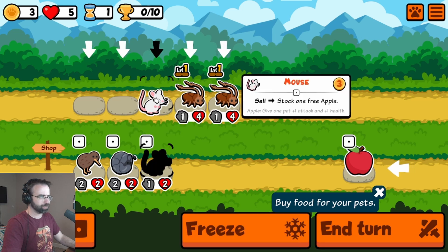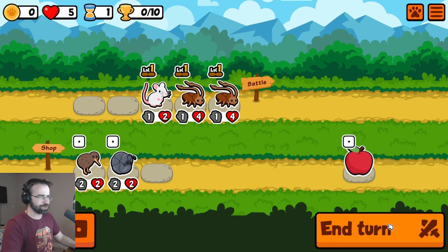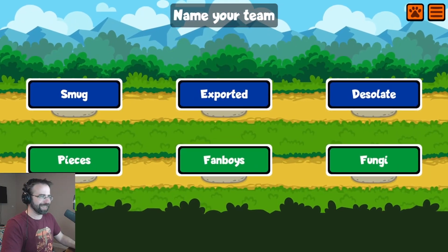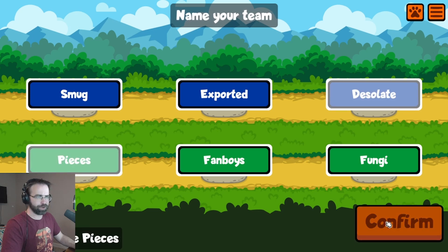We'll buy a mouse — when we sell it we get a free apple, which sounds delightful. Time to test your team by having a friendly battle with another team. Thank you so much, tutorial. Now we pick our name — we are going to be the Desolate Pieces. That's fine, we run it.